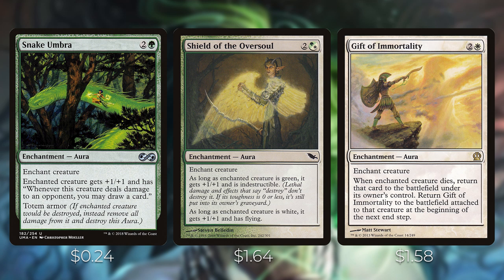If you have a sacrifice outlet with Gift of Immortality on Sun Titan, you can sacrifice Sun Titan — it goes to the graveyard, Gift of Immortality will return it to the battlefield, and when Sun Titan enters you can return Gift of Immortality right away. With a sacrifice outlet you can keep this loop going infinitely. In other strategies you can use Ashnod's Altar for infinite mana, or Zulaport Cutthroat for infinite drains. We do have one card in this deck it's infinite with, and the possibilities are endless with any sacrifice outlet and a win condition tied to creatures entering or dying.